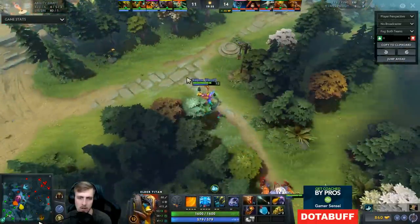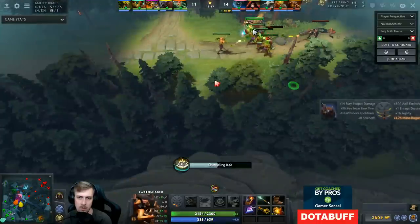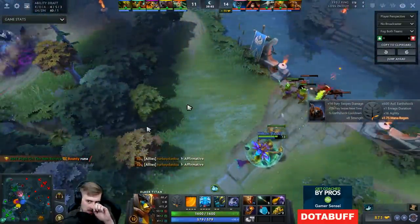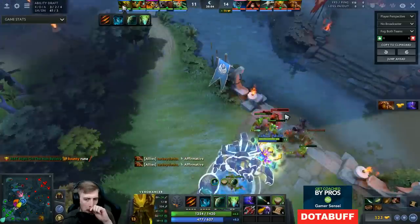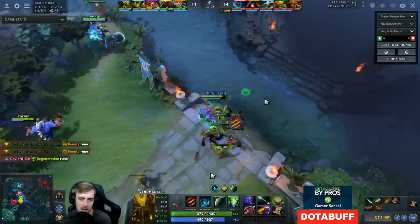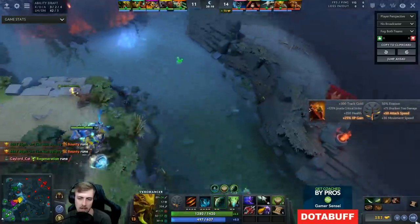Here are my support items that I continue to buy. Another cool thing about Boots of Travel is you can TP to the Visage birds, so it's very easy for me to show up to where my teammates are. But my teammates as a whole were kind of sitting around a little bit too much.